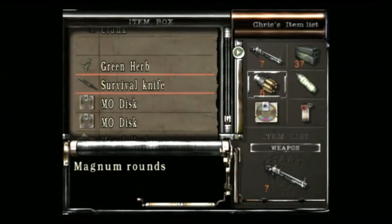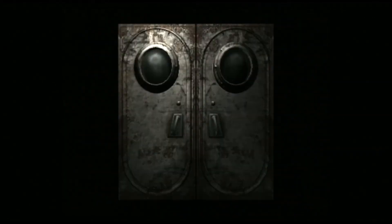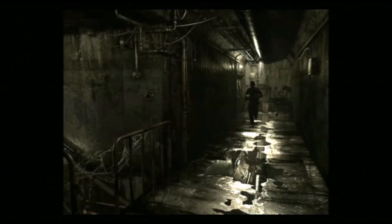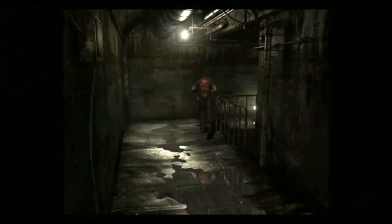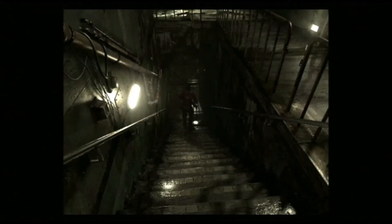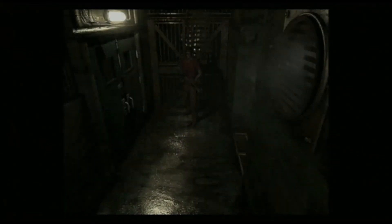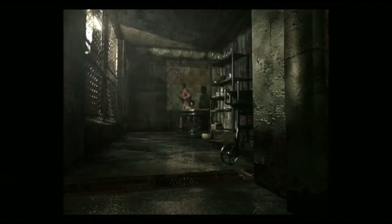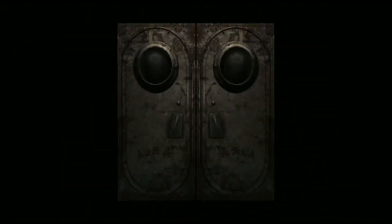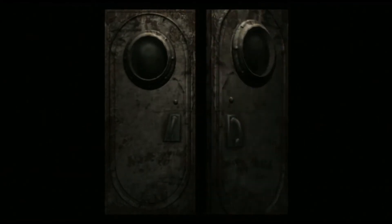At this pace it might actually take us over half an hour to do this, but I might just make this a longer episode — because it is the end of the game. There's no point having a ten minute episode afterwards. Let's go back down these stairs and through here. First thing we want to do is check this door — use the laboratory key. Tomato, tomato.